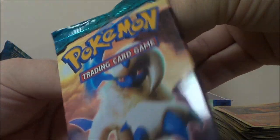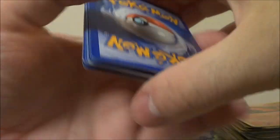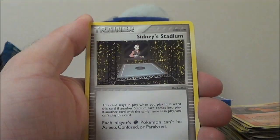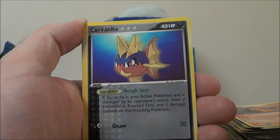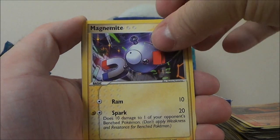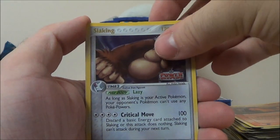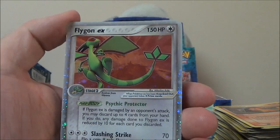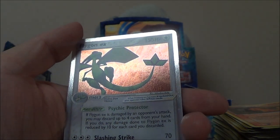Let's see if I can't just rip this open like the Hulk ripping apart a bus. Medicham, Sydney Stadium, Wynaut, Charmander, Carvanha, Magnemite, Trapinch. Reverse Slaking — which is definitely a rare. And oh, look at that — Flygon EX! Look at that pretty thing! Wow!